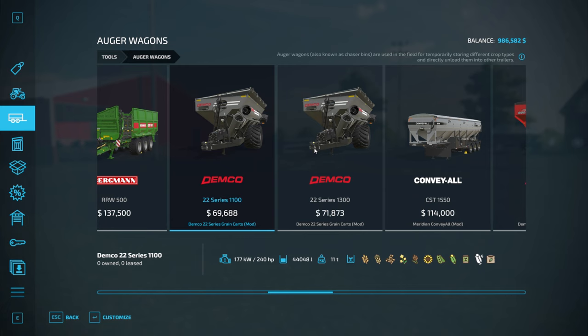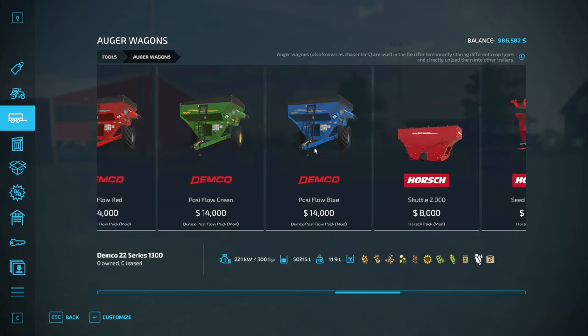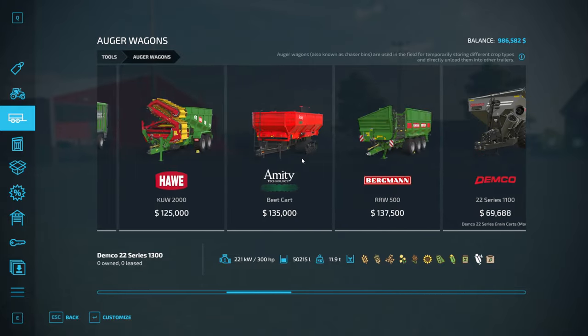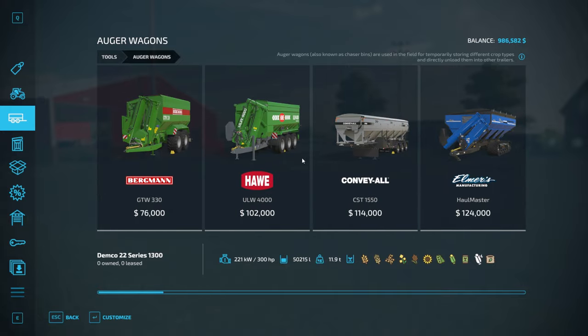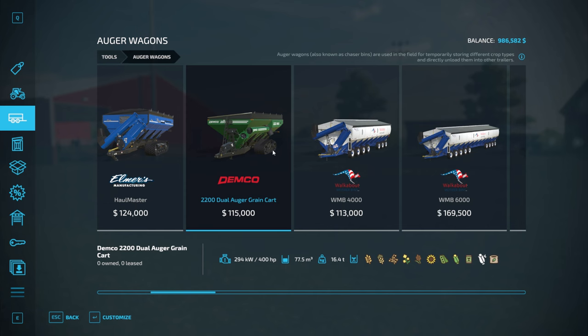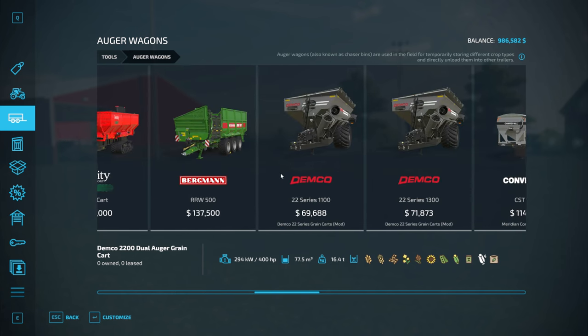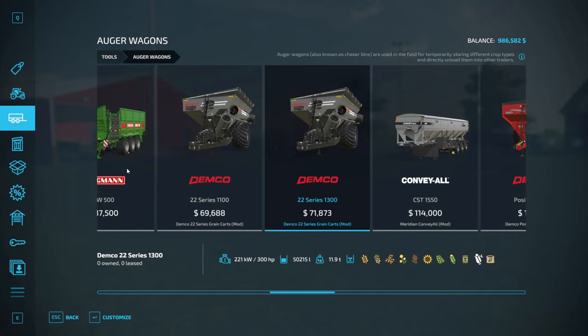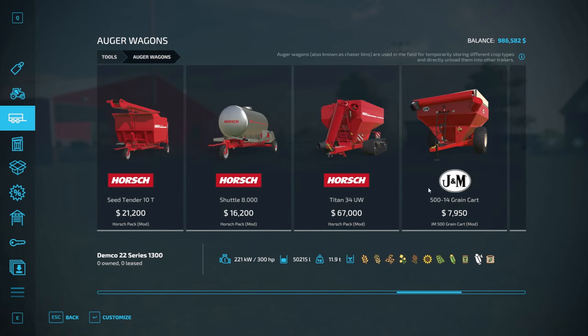I'm thinking about updating to one of these Demcos for their size, or even using those custom mod ones. We have the in-game ones here as well - under 15, but these are a little more affordable. Not sure if they're still having issues with the tarp, but we'll have to check into that.